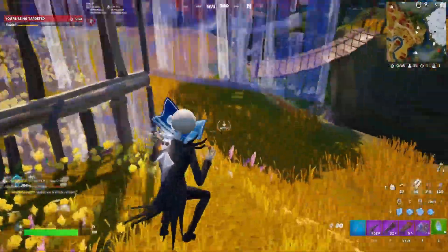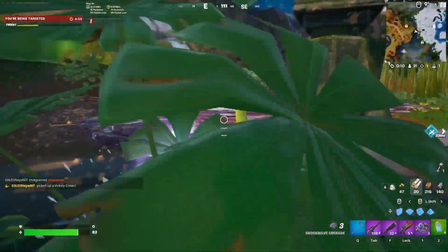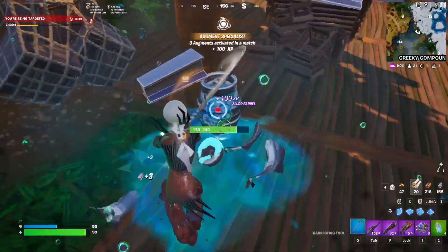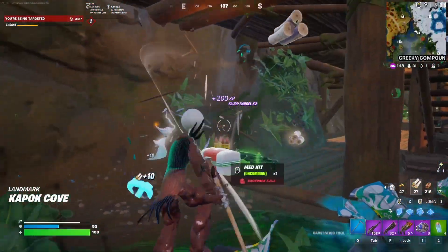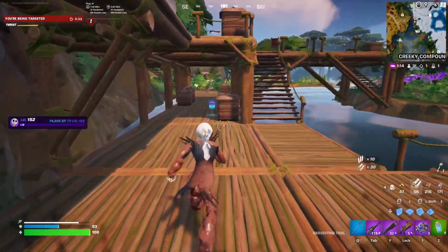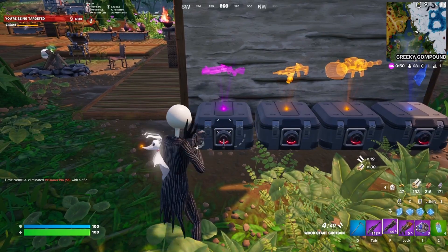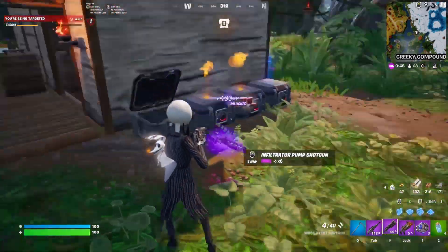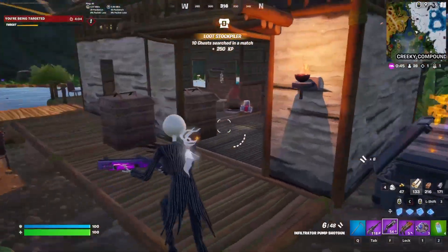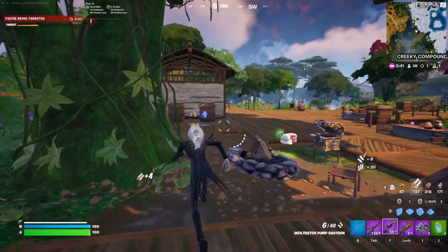Yo, chill, man. You didn't want to fight me before, might as well not fight me now, right? I like the look of this place - an unlooted place that will give us the best purple guns we need. Never mind, the game still hates us. Oh, look at this - that's amazing. The infiltrator shotgun! We will take that any day. That's so much better than the wood stick. Let's go.